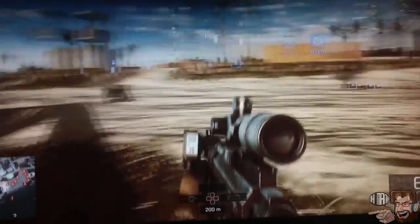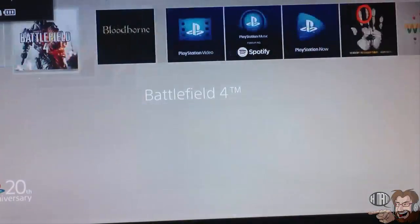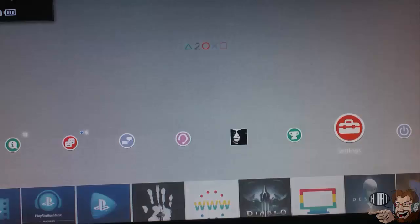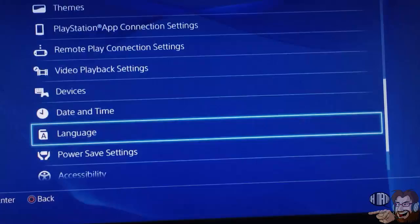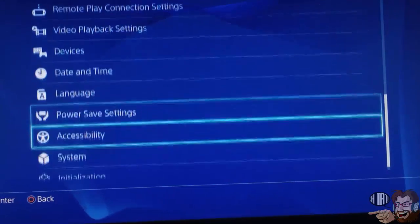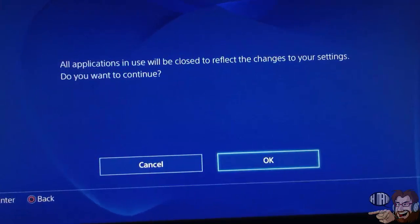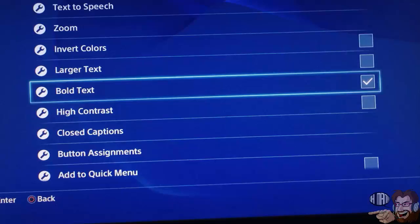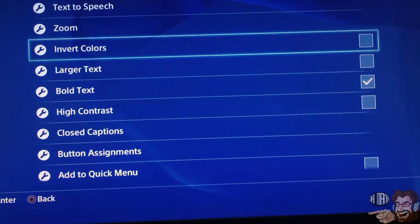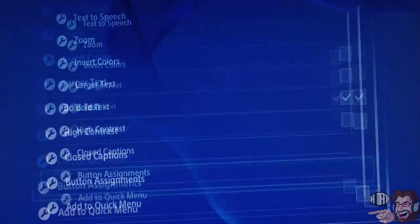Then you go into the options on the PlayStation 4, go into Settings, and then all the way down to Accessibility. From there, you go into Button Assignments.